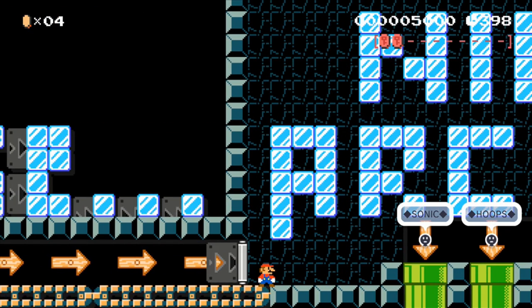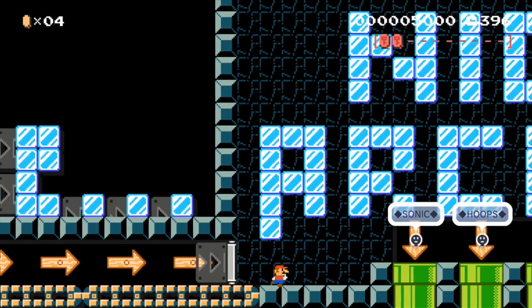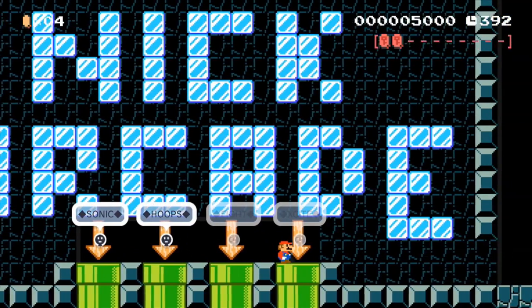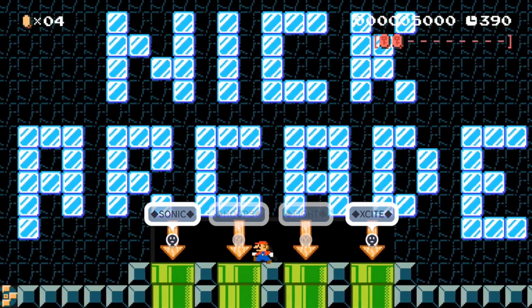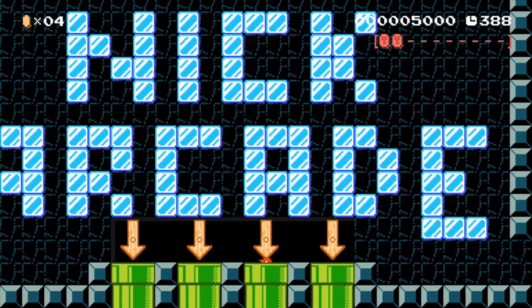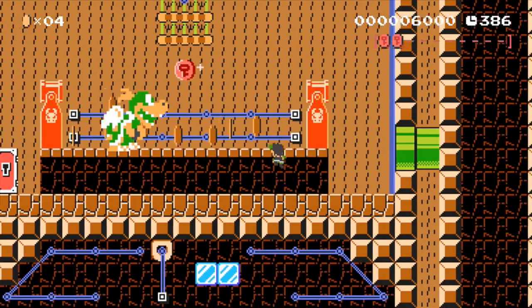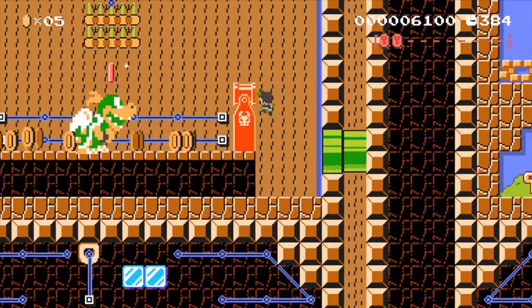That is awesome how well he captured that theme — I love that, so good. Next up we can choose Hoops, Fight, or Excite. Let's go ahead and go with Fight for now. It's the Nick Arcade video challenge — we've got another arcade challenge, and we're playing as Little Mac, and we have to beat Bowser Jr.